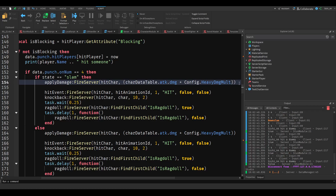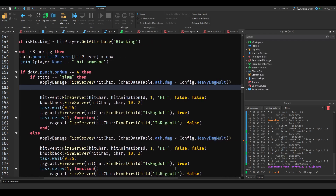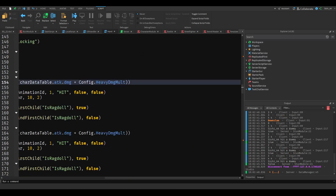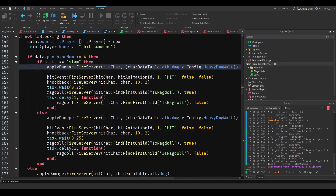What we want to do is get the hit player. So: hit player, set attributes, blocking, false. We don't want the player to block anymore. Actually, we have to do this on the server. So do we have a remote for blocking?